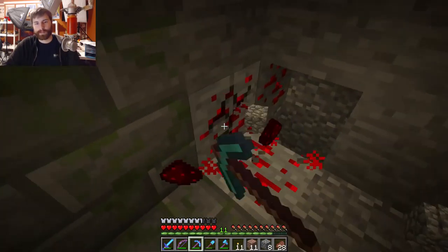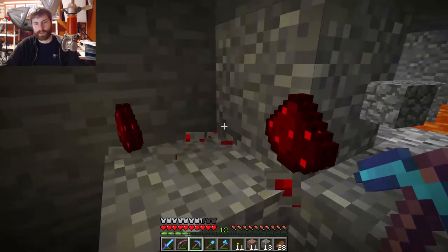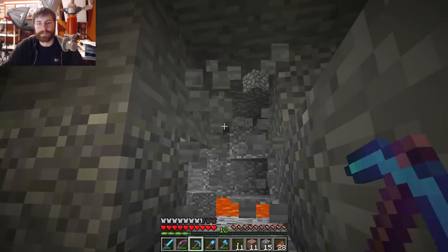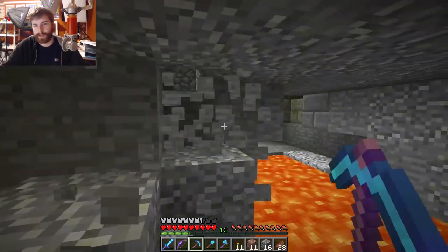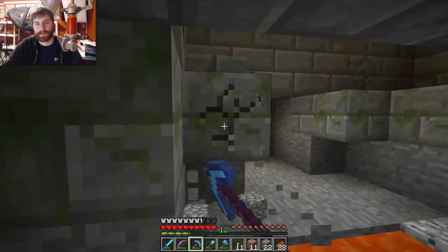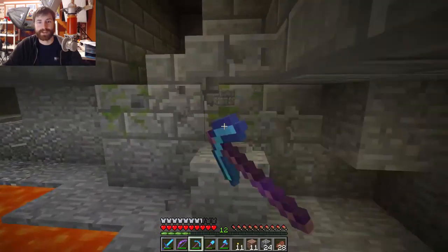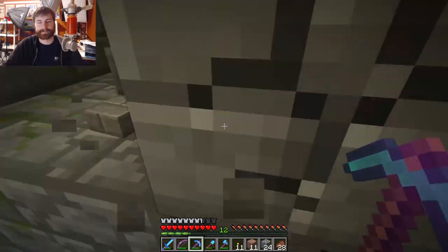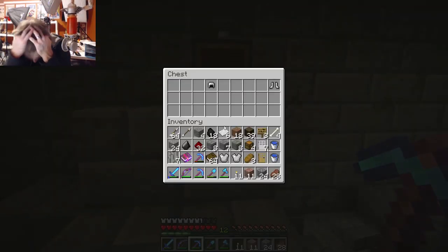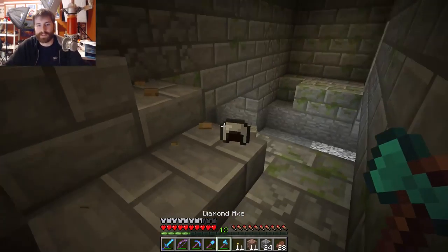Anything good down here? A little bit of redstone. A little lava pool. Is that all you got? I was Blue Link 16 on the Insider forums. Diamonds? No — this is literally the worst round of chests I've ever seen in a stronghold. Like this is bad. Real bad.